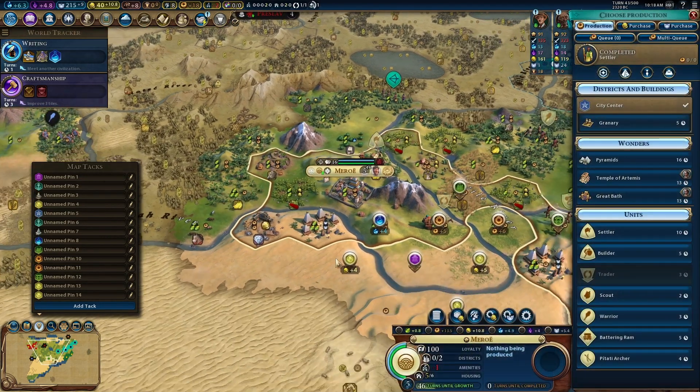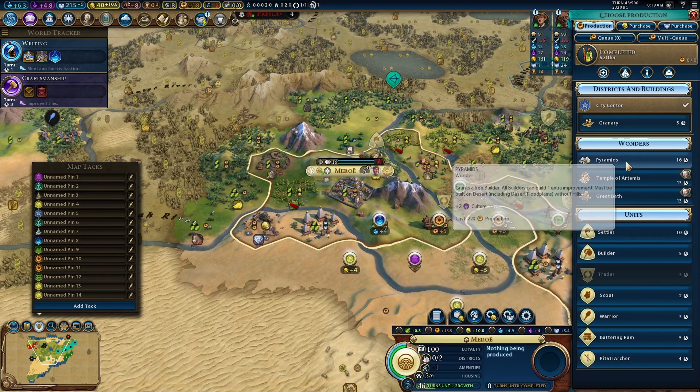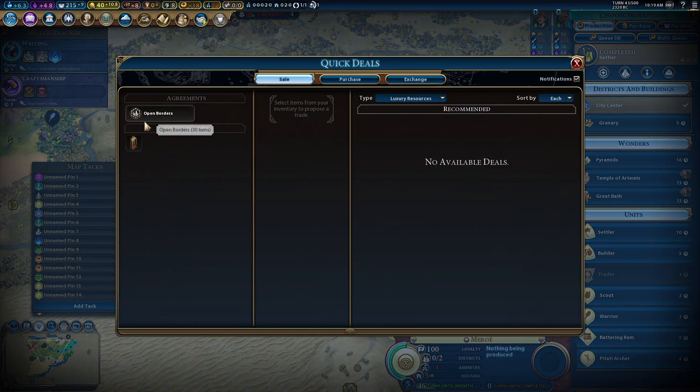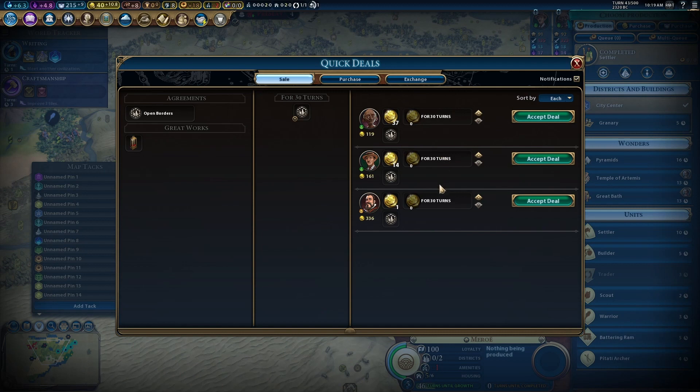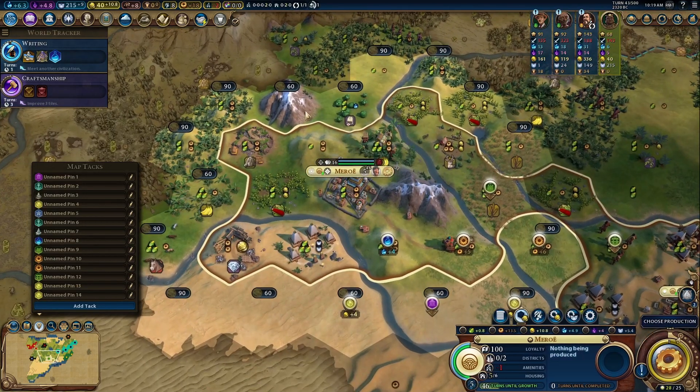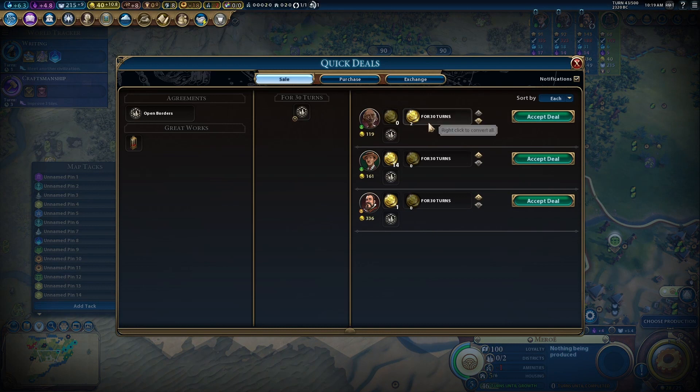I will be buying all the other settlers with faith. I don't have the gold to buy that tile yet. We can sell open borders and raise some gold. I need 90 — I just about have it. Yeah, I think I'm going to do it — let's start building the Pyramids. If I miss it, it's not the end of the world, but it would surely be nice to have.